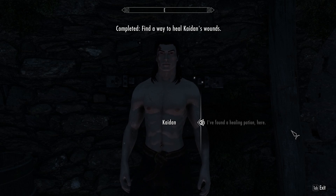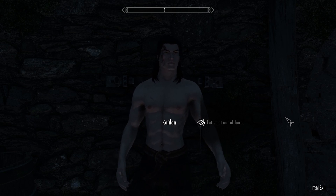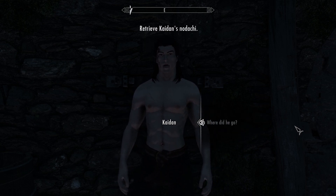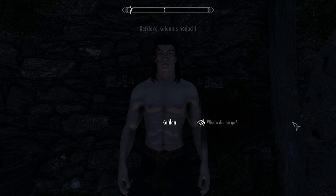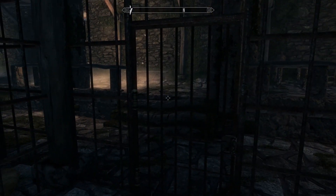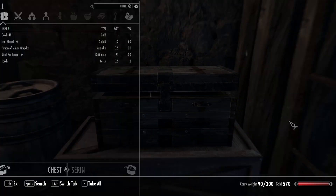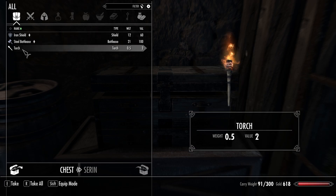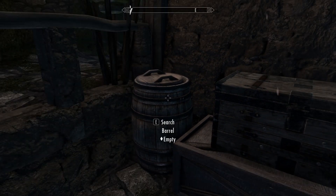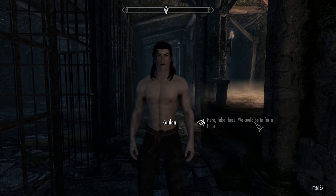'Wait, there's one more thing — one of the Thalmor got his hands on my sword. I know I've got no right to ask, but I could use your help getting it back. He headed deeper into the prison, and with luck he's cornered like a rat.' I think he probably is. Let's see if we can find him. I'm sure Kaiden has a score to settle. We got some gold. I'll give Kaiden the steel — his weapon is a no-dachi, which is a two-handed sword, equivalent to a great sword.